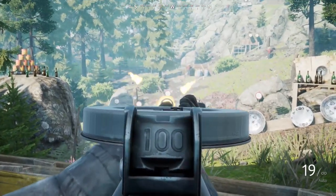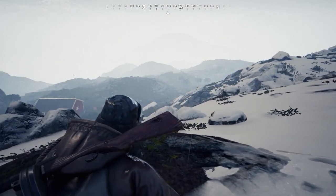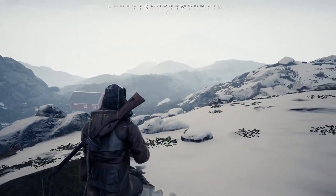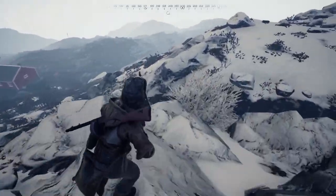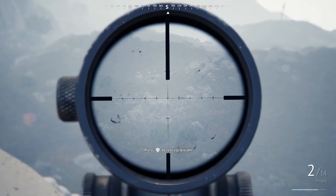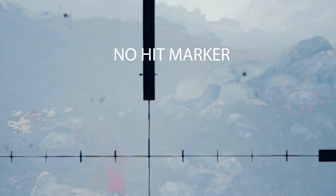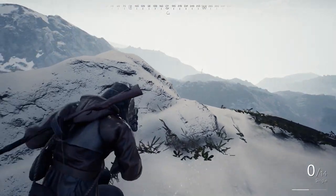Everybody's favorite — blood with no hit marker. It's not happening as much as it was, but granted, it's been iffy depending on days. Some days last update I would get it every single match, and some days I just wouldn't get it at all for an entire day. I got it in this clip right here though. As you can see, there's blood splatter with my M21 hitting the guy — I think it's the leg. Just no hit marker here. Obvious blood splatter.